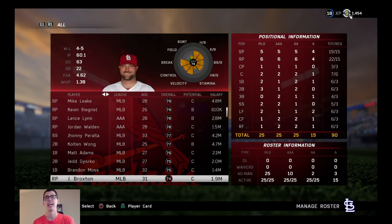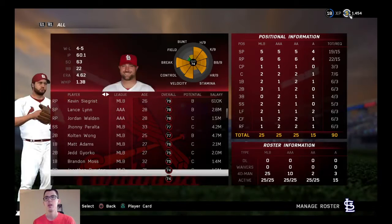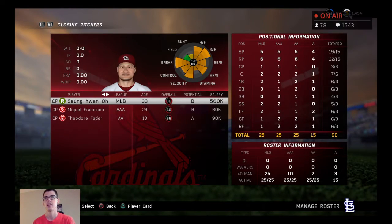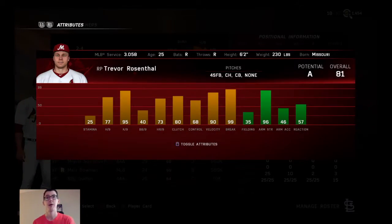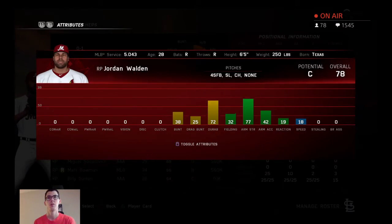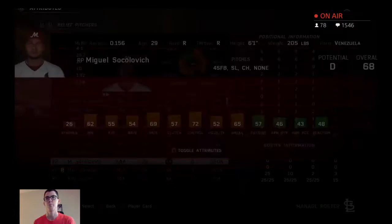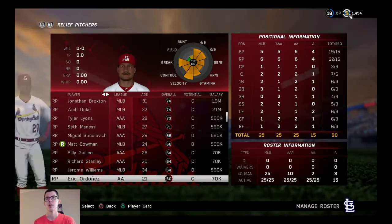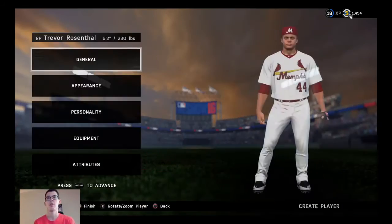Hopefully the same does not happen for Alex Reyes, and that's who I want to create a card for. I need to find somebody with mad arm strength that's not already in the game. I might just end up editing Trevor Rosenthal — 76 overall, 46 arm strength, embarrassing. We're just going to edit Trevor Rosenthal.